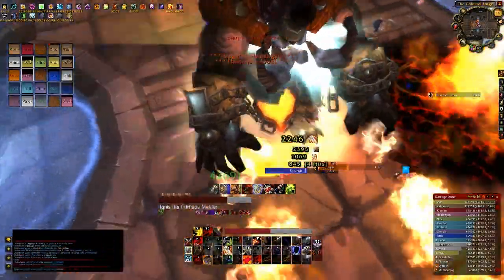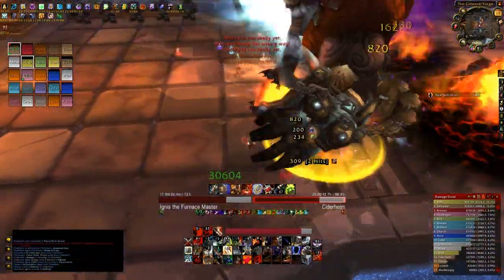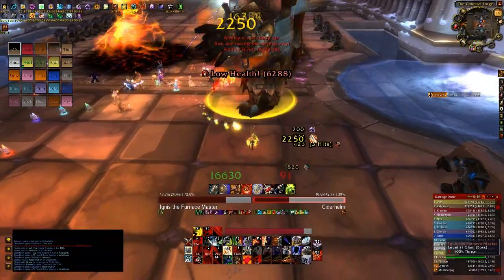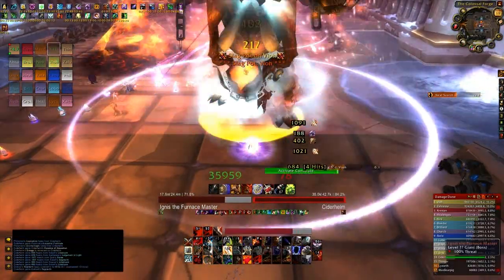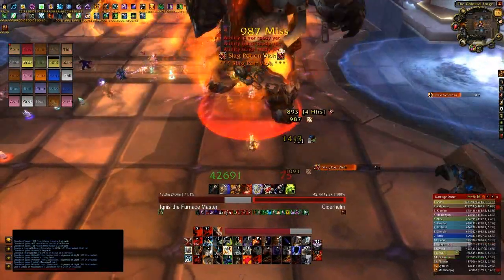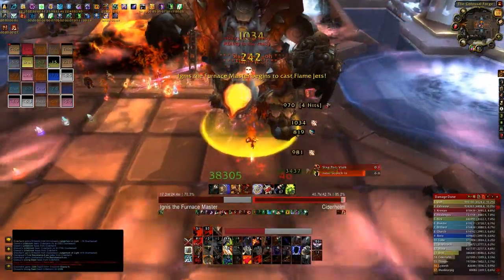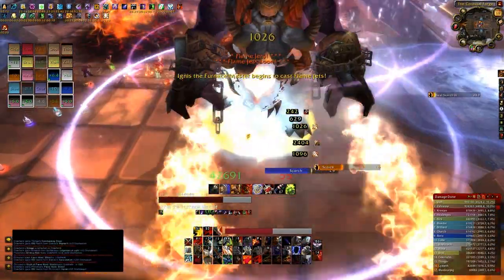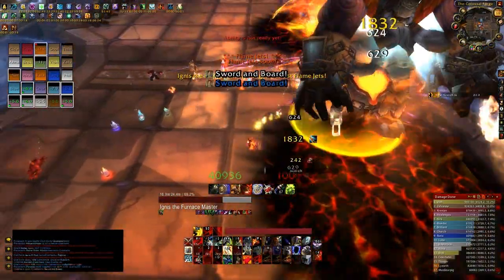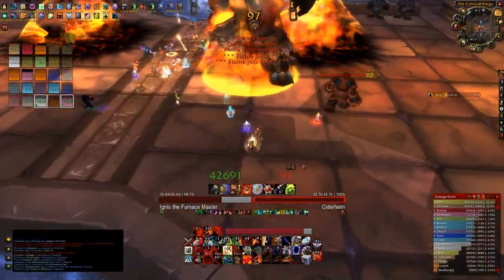When an Iron Construct spawns, a player should pick it up and move it over to the Scorch Flame patches, where they will slowly become molten. Since the flames deal considerable damage to anyone inside them, it is best that they are rooted in place by a druid once they've been positioned, so the player picking them up can leave.